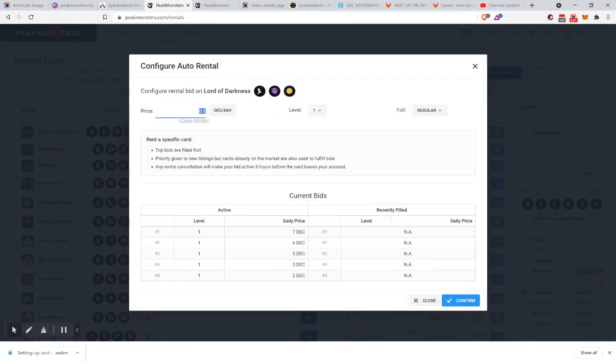This little statistic is very important. Each card has a collection power — in this case it's 1,500. So when you say you want to rent this card for 5 DEC a day, you are also saying you want 300 collection power per DEC. 1,500 divided by 5 is 300. This number is important because people are often looking for collection power, not just specific cards — they don't care how they're getting it.